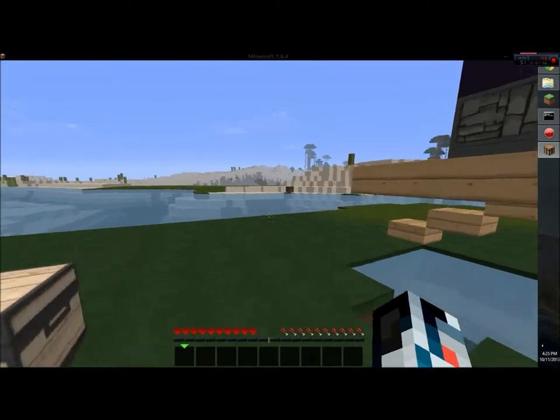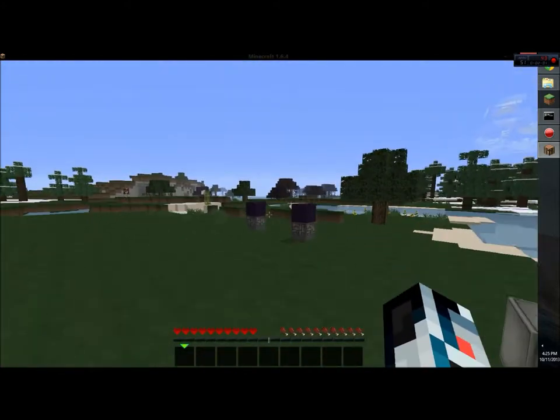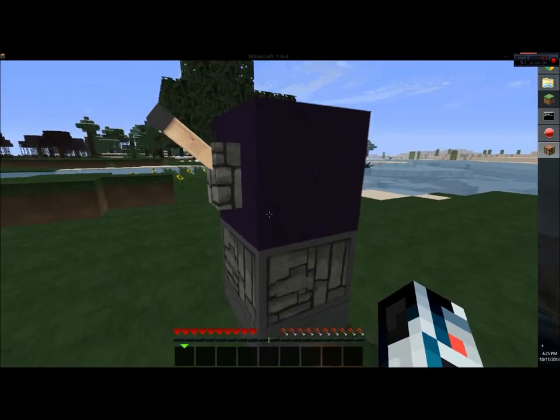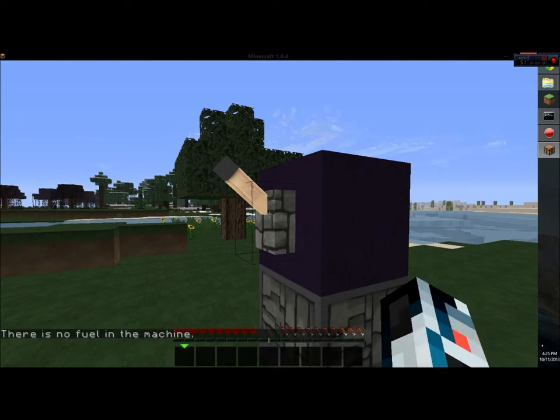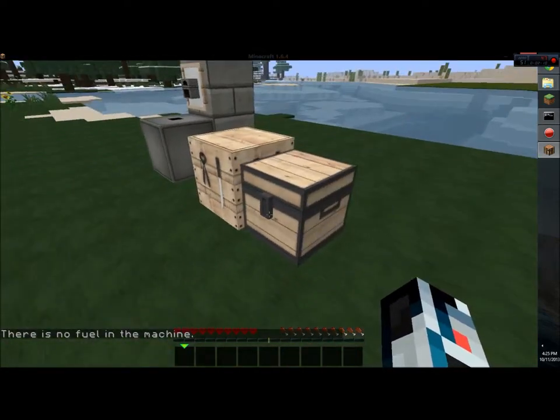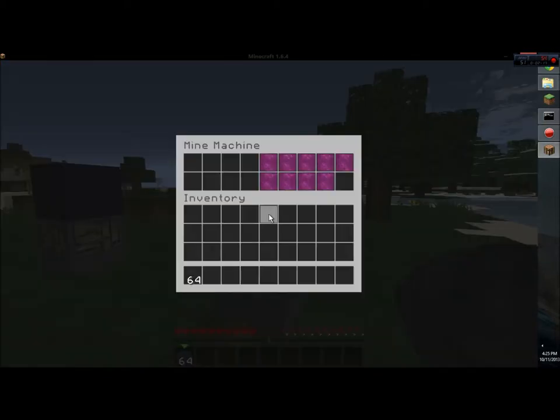Now the first thing I want to show is how this machine works. If you hit this button it'll say there's no fuel in the machine, so you have to get coal, and you go over and click on the machine and put the coal in there.